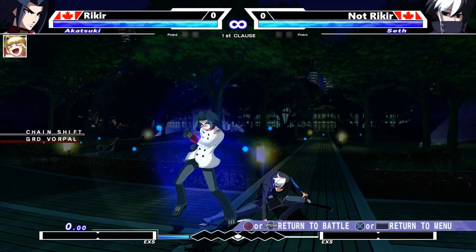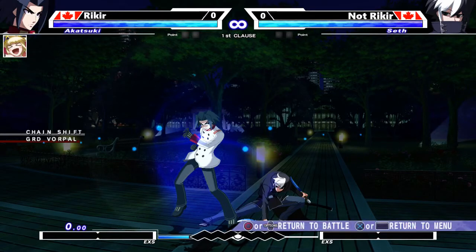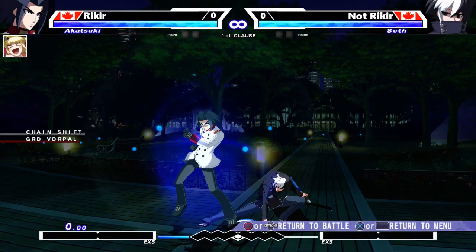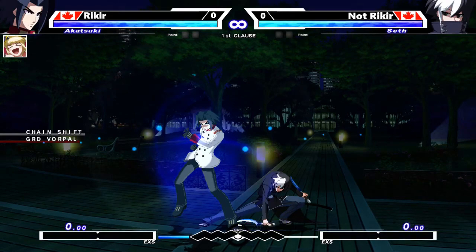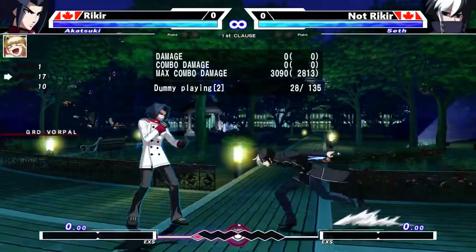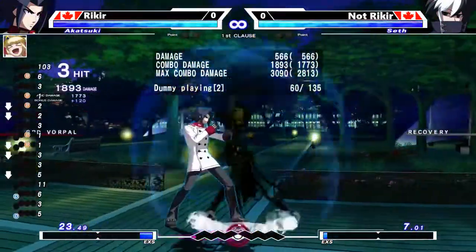Usually if your character has an invincible DP that's also meterless, that's usually the best option to take. For example here, I will Chain Shift and then do 623B, which is Akatsuki's DP. So that's one application — freeze the screen, check what your opponent is doing.